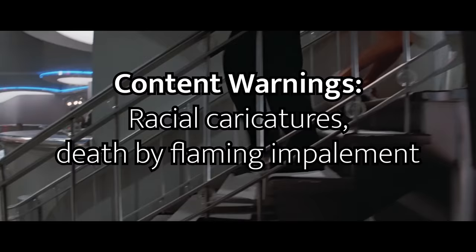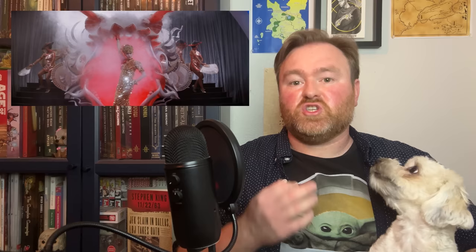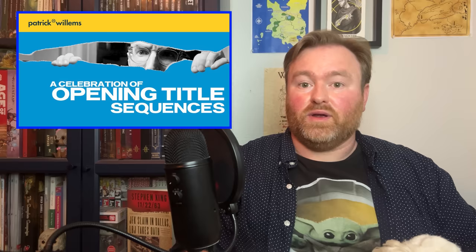Chapter 1: The Cold Open. Content warnings: racial caricatures, death by flaming impalement. This movie opens in Shanghai in 1935, with a nearly three-minute-long scene where Kate Capshaw sings 'Anything Goes' in Mandarin — which does not prepare the audience for the tone of the film. After that, we get a scene where Indiana Jones meets with a Chinese crime lord to trade a relic for a diamond, then gets poisoned and kills a guy with a flaming kebab, and everybody winds up chasing the diamond and the antidote around the dance floor.